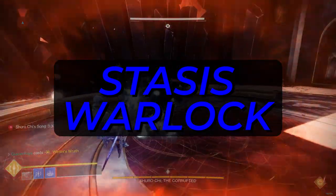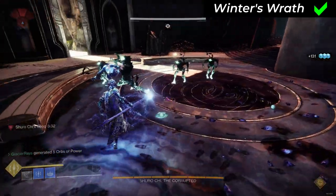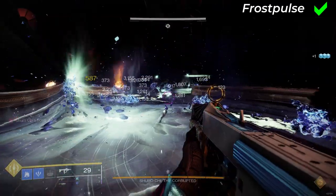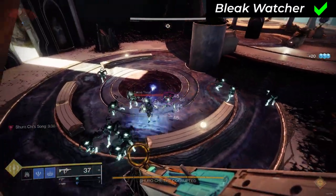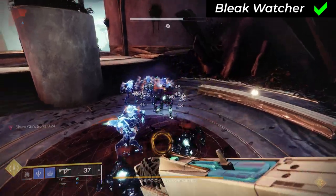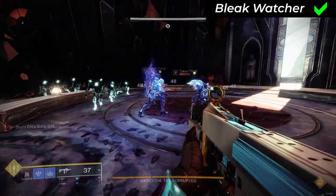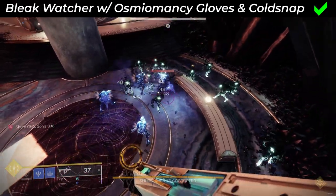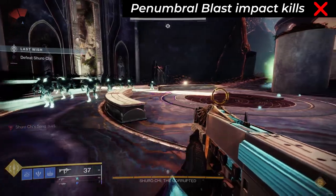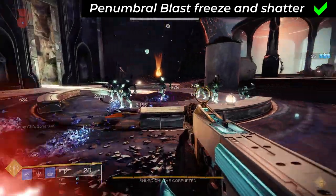Stasis Warlock. Winter's Wrath super: no from the initial impact damage, but yes from freezing and shattering. Frost Pulse aspect: yes, because it freezes on rift cast allowing a shatter. Bleak Watcher aspect: yes, because it freezes enemies for you to shatter manually — but if left alone is unreliable because the turrets seem to prioritize enemies that aren't already frozen and it might despawn before it gets round to killing and shattering a frozen enemy. You can improve this by running Coldsnap Grenades and Osmiomancy Gloves to place a second turret, but it still takes a while. Penumbral Blast melee: no from initial impact multi-kills, but yes from shattering frozen enemies after impact.